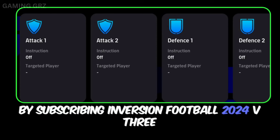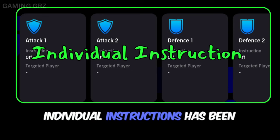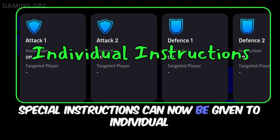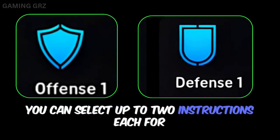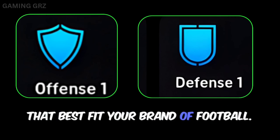eFootball 2024 v3.6.0 introduced a new game plan feature. Individual Instructions has been made available on mobile. Special instructions can now be given to individual players, thus further expanding your range of tactics. You can select up to two instructions each for attacking and defending situations, so find that perfect combination that best fits your brand of football.